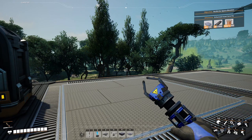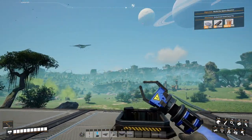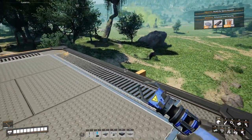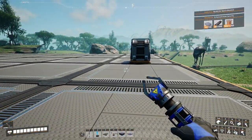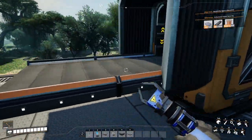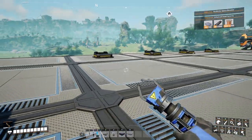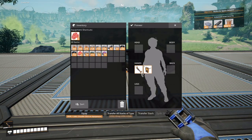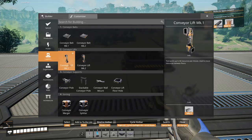Hello and welcome back to Status Factory. Just a reminder of what we're doing — we are making this starter base vertical. We started out with our concrete coming up this way, so we're going to make the other vertical lifts.